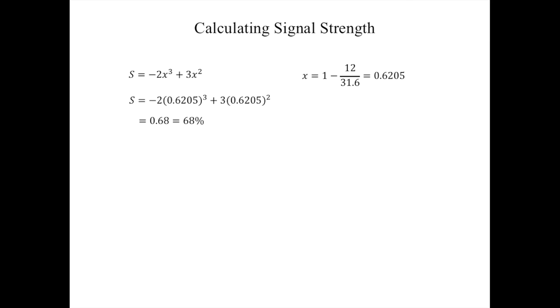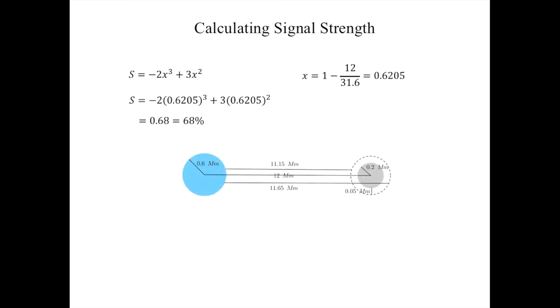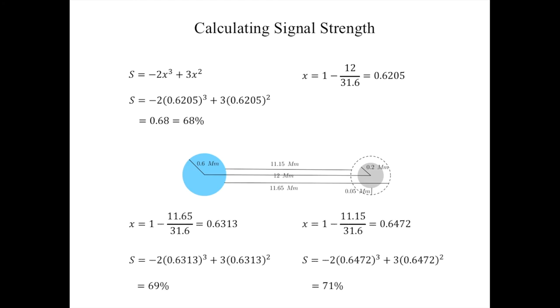So why the difference from the actual 70% we saw? The 12 megameter distance between the Moon and Kerbin is measured center-to-center. Kerbin and the Moon have radii of 0.6 and 0.2 megameters respectively. We are in orbit at an altitude of 0.05 megameters above the Moon's surface. This means the probe could be anywhere from 11.15 to 11.65 megameters from a ground station on Kerbin's surface, and the exact ground station location complicates it further. Even so, the signal strength would range between 69% and 71%.